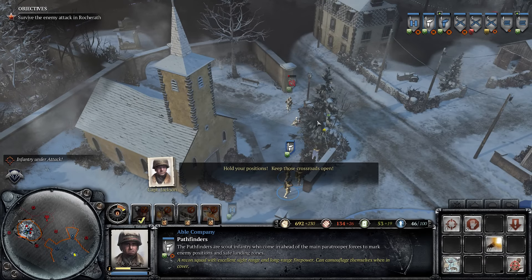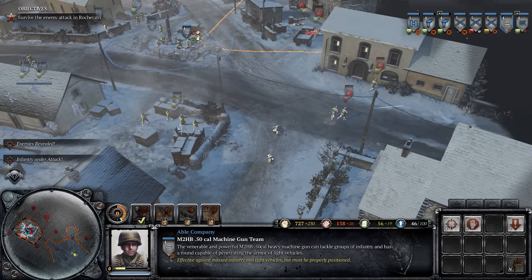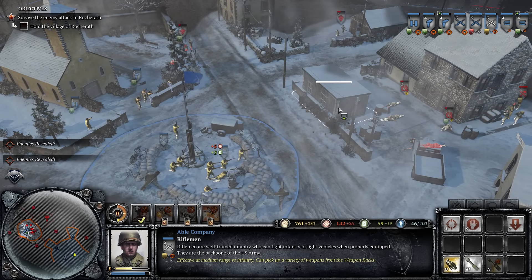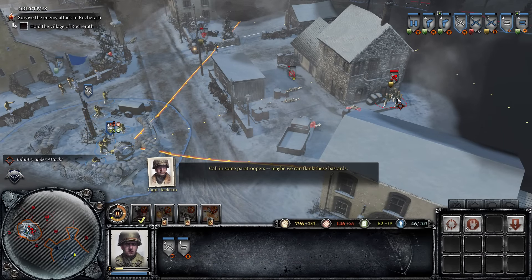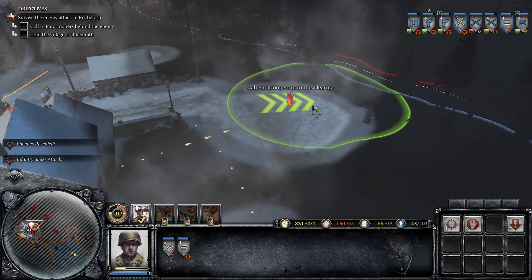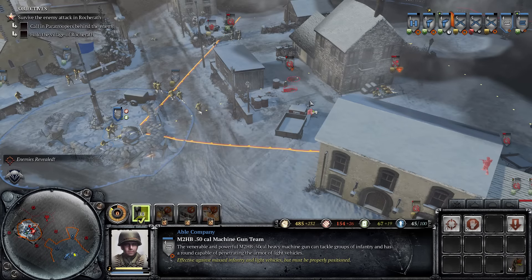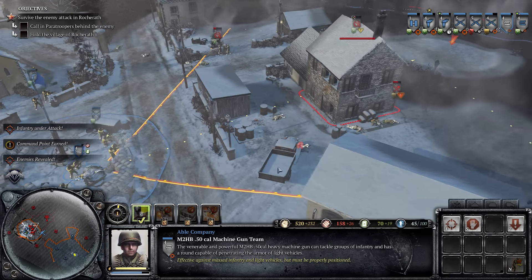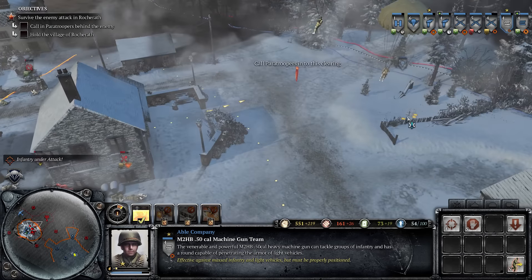Hold your positions. Keep those crossroads open. We're going to call in some paratroopers — maybe we can flank these bastards. There's a drop zone behind those houses. We'll call them in right here. That squad moved up a bit too much. These two units are pinned. Let's try to get that 50 cal shooting at that building. This unit is now suppressed, so these paratroopers can come in and kind of mess these guys up. We also need them to clear out this house.